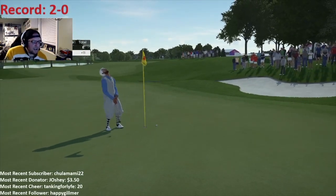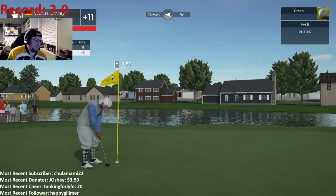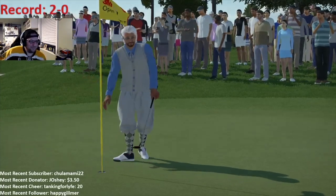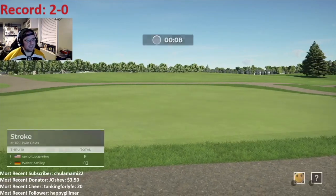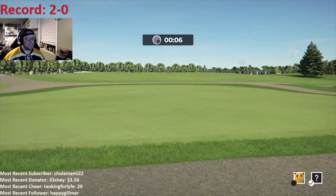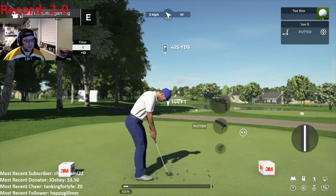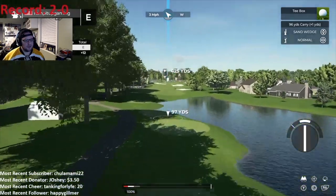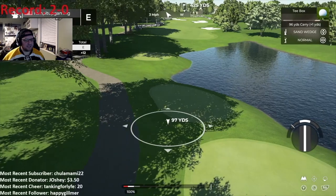I have to play one hole with sand wedge only. This next putt is for his bogey. I'm not getting the streamer advantage here. All right, chat, I'm up. Stinky, we'll play this hole but we won this one. Part four hole — I will hit sand wedge only, okay? Just for you. I'll do the same. Just for Stinky, we're going sand wedge only.